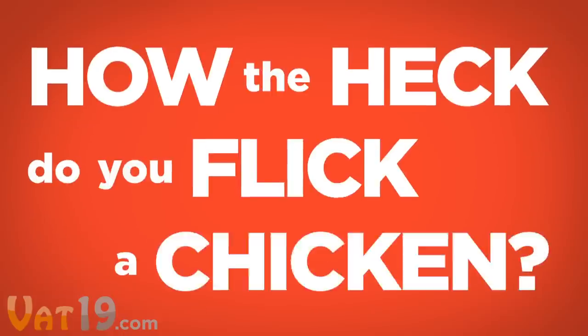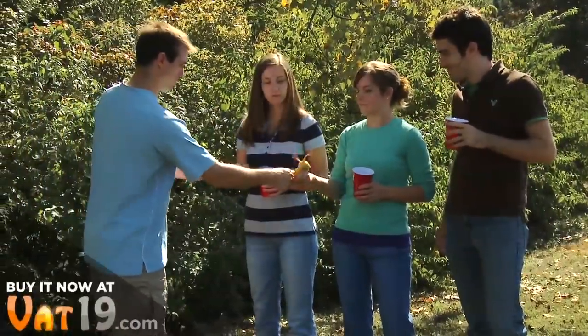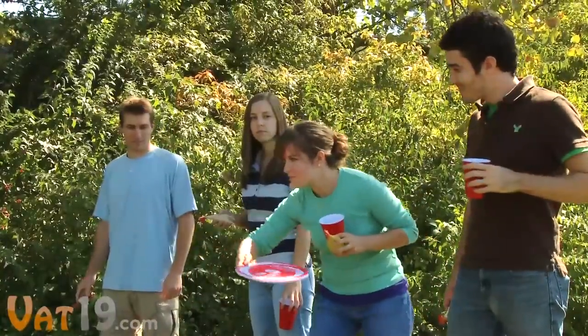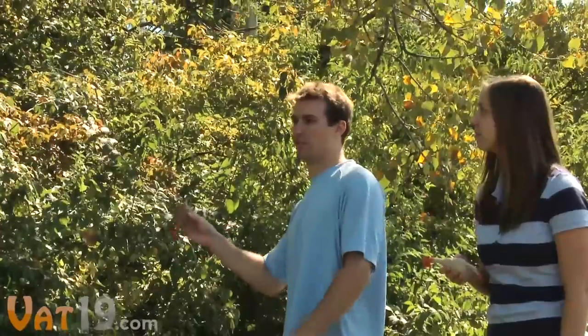But how the heck do you flick a chicken? Not like that. First, grab some buddies and distribute the game pieces. Each player gets a de-feathered, air-worthy rubber chicken. Stand behind a designated line and hurl the target disc far into an open area. Then take turns flicking your chickens at it.